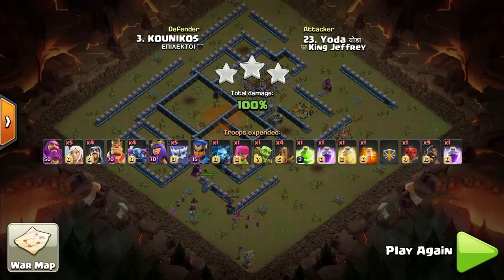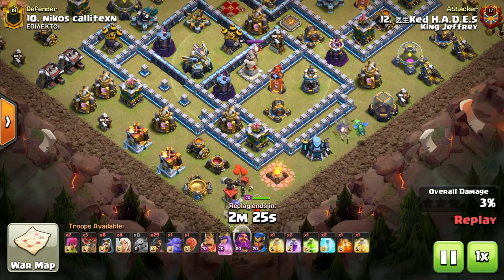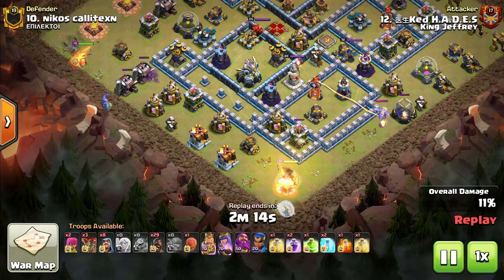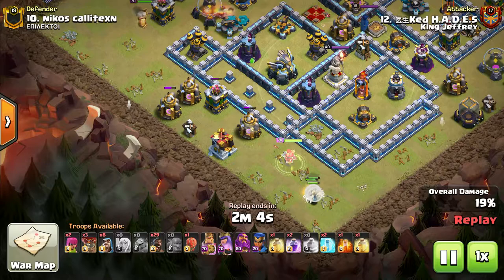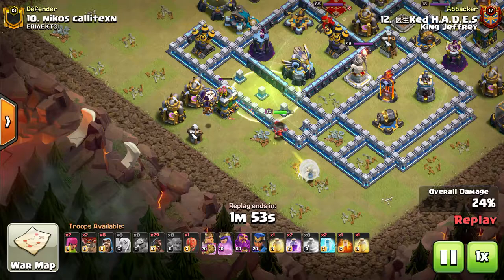I expect a future nerf at some point — who knows, we might see it, we might not. Now we're going to be taking a look at Ked bringing some Queen Charge Hogs. Starting with a Queen Walk down by 6, King up by 9 with a Bowler to get a couple more buildings out of the way. He's planning on jumping his Queen inside of the base straight into the Eagle, which is going to get him tons of value. The King has cleared that entire side, so she's going to go straight towards the Eagle. A Coco Loon goes in just to make sure there are no Seeking Air Mines that could potentially kill his healers.